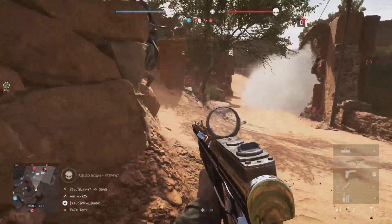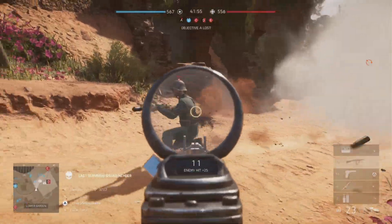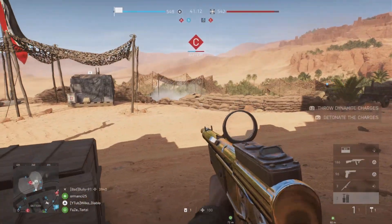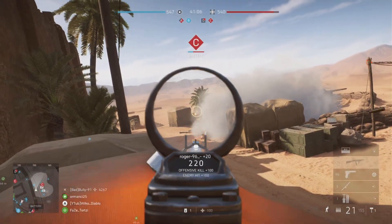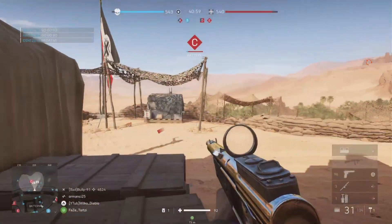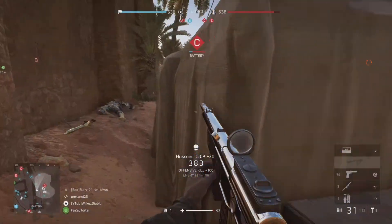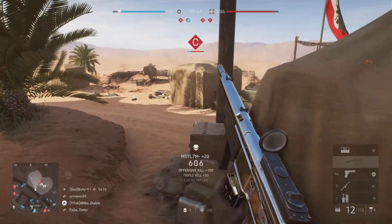Straight away in this clip you can see I'm around the middle of the map by that main house, which in previous Almarge videos I've said is the main power position. It's the closest point in the middle of the map to defend and use as your point of reference — there's high traffic flow through that point throughout the game, and it's an equal distance from that house to all the different flags around it, so you've only got a short distance to go to any flag.